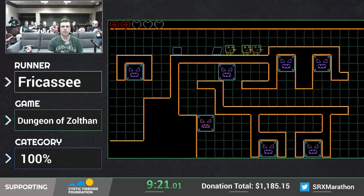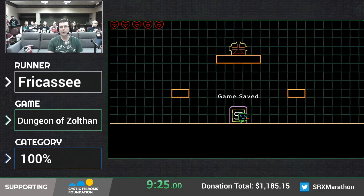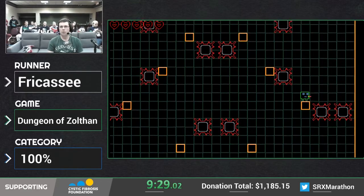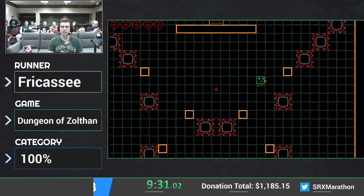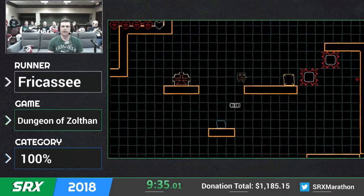I'll just take damage there, it doesn't really matter. So now we have to go backtrack. Normally, if this was any percent, we'd be heading towards the boss of the game right now, but we have to go pick up rapid fire and a couple of heart upgrades.